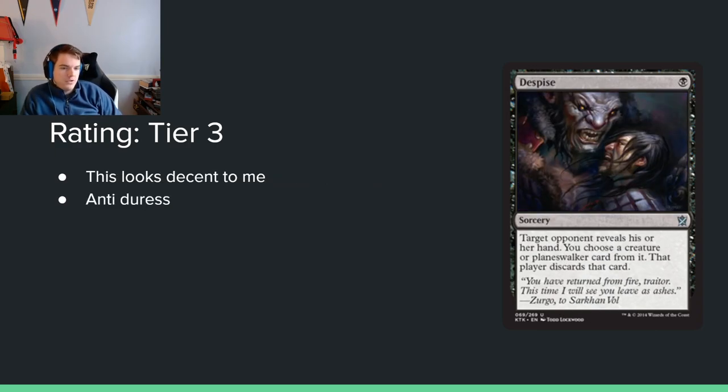Despise: single black mana for a sorcery. Target opponent reveals their hand, you choose a creature or planeswalker card and they discard it. This is the anti-Duress — Duress in limited is kind of bad because opponents play a lot of creatures. This hits creatures and also planeswalkers, of which there are a couple. It has the same issue where drawing it on turn 6 is rough, and Thoughtseize isn't great in limited generally. This is probably about as good as Thoughtseize — you don't get as much selection but you don't lose 2 life. I'm okay with it.